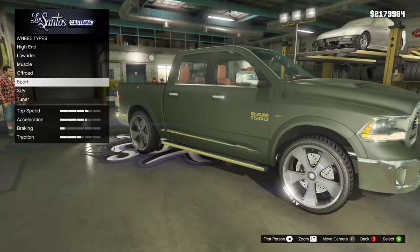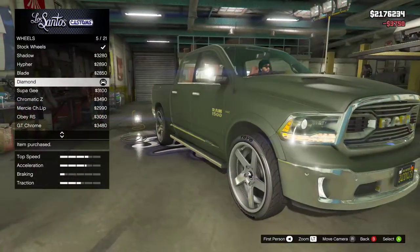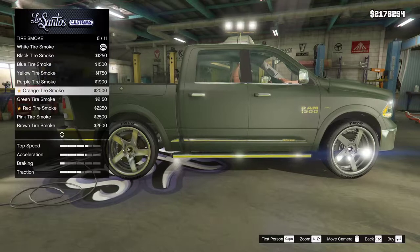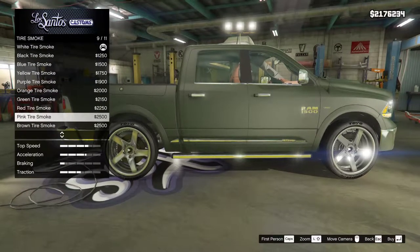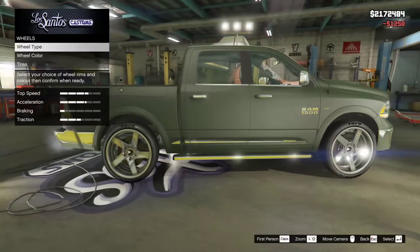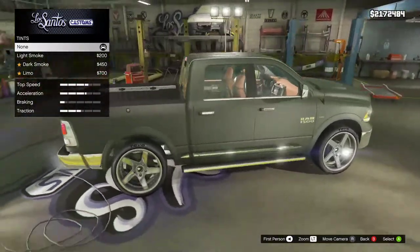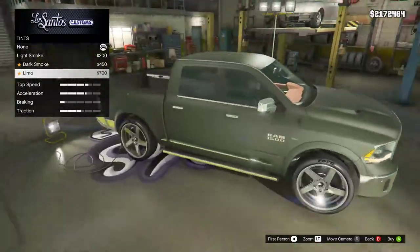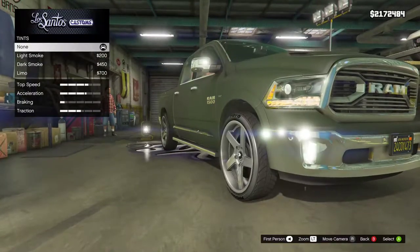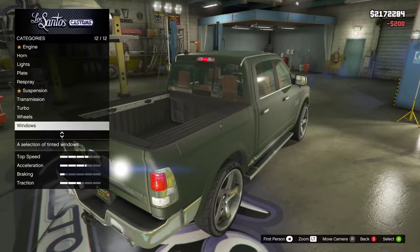What y'all think — sport or high end? Hell yeah, going with it. Tire smoke: let's try green, dark green, brown — nah. Black? I keep reminding myself of the Lamborghini truck — the Urus. Let's see what the blackout does. I like the fishtail. Light smoke is nice though — we'll do light smoke. And I think that's it y'all.